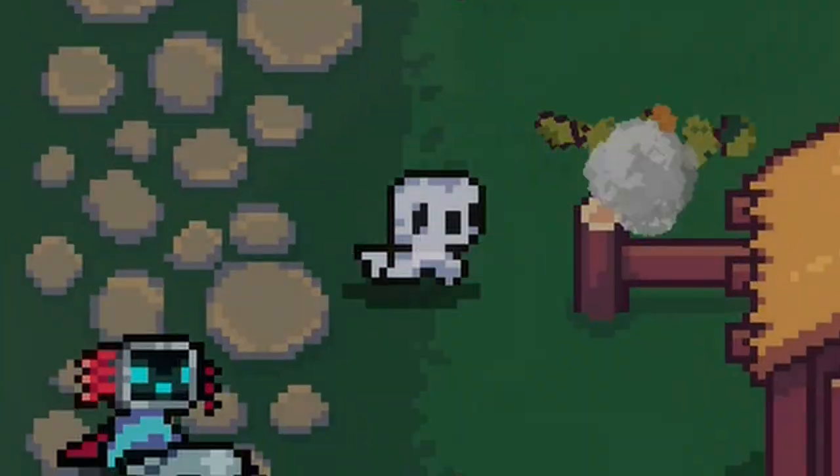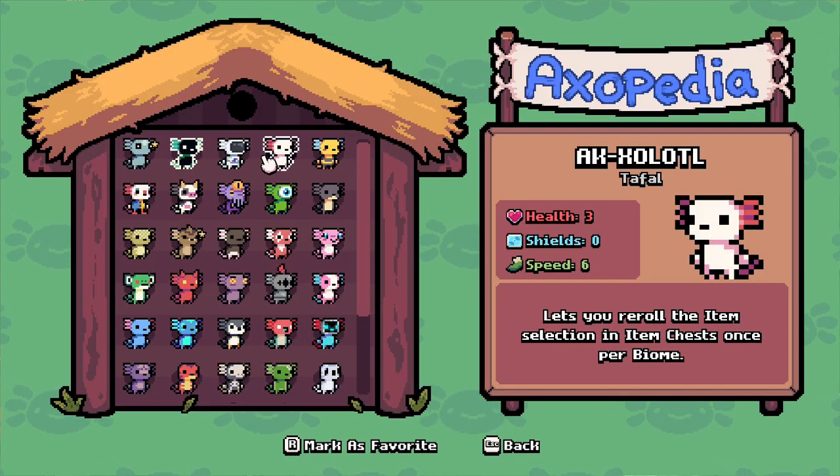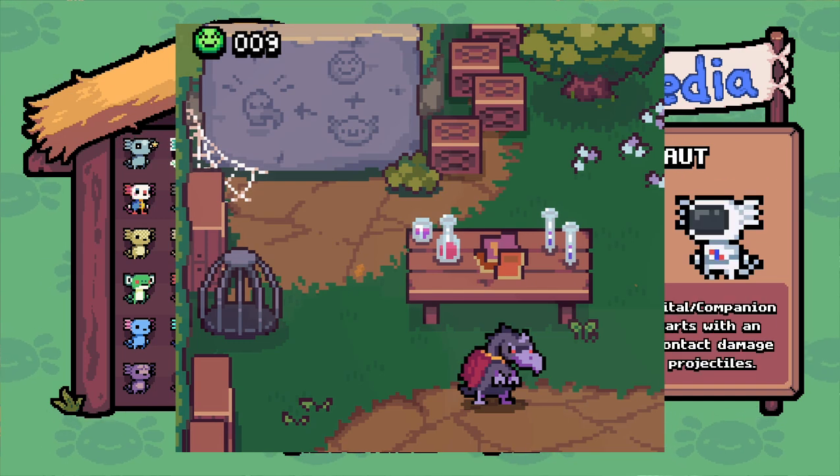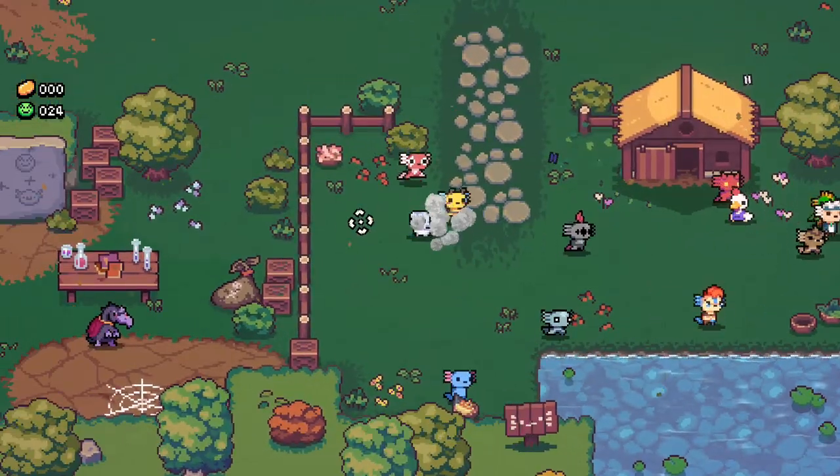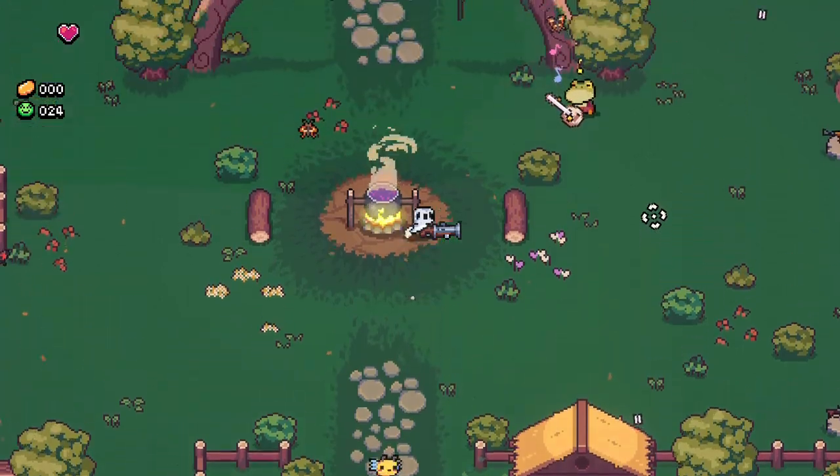Hello fellow plant residents. Today I will show you a quick and simple tutorial on how to get a lot of bliss very fast. The first thing you're gonna need is the spirit axolotl and the buccaneer weapon.